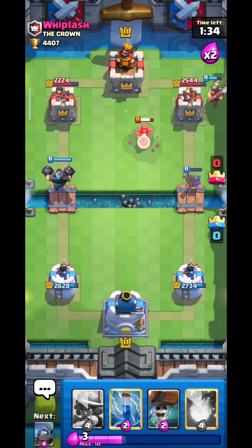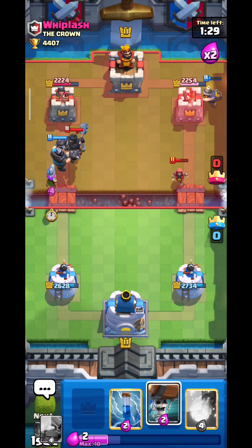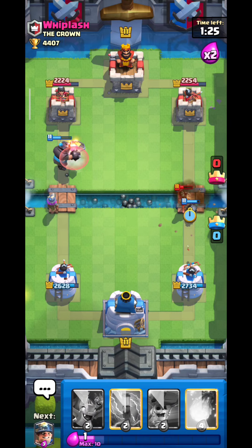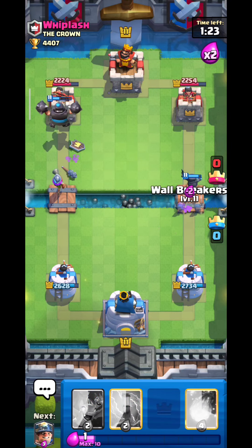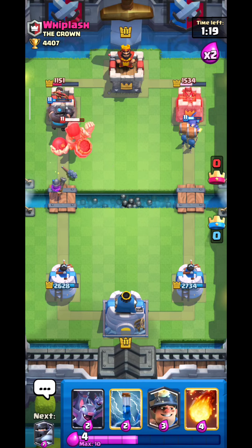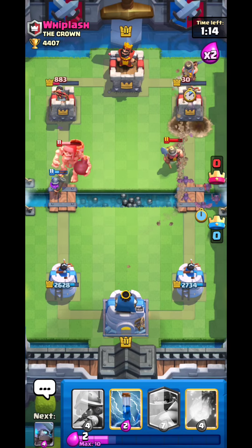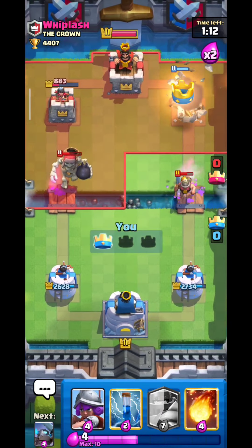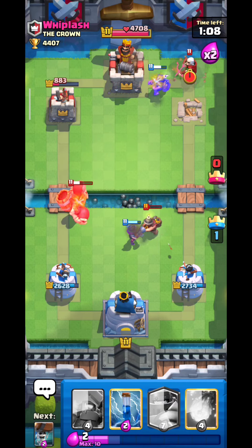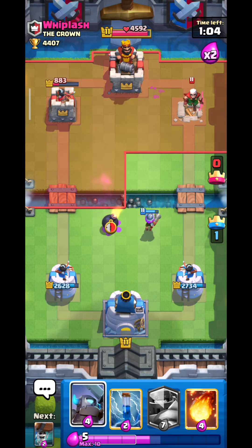Musketeer makes contact — okay, the Wizard cleans everything up. Let's go Musketeer for the Dark Prince, maybe a Mini PEKKA. Mega Knight connects! Mini PEKKA and Wall Breaker too — let's clutch this. Miner with bats should take that tower, there's no way he can defend that. Musketeer will pull the Miner and the Giant Skeleton — clutch!